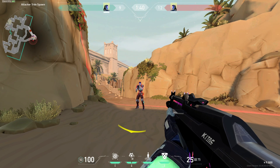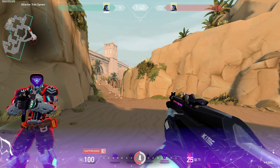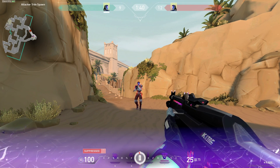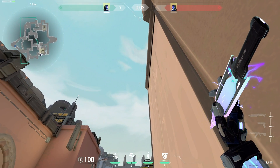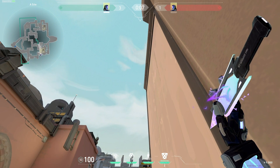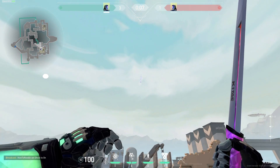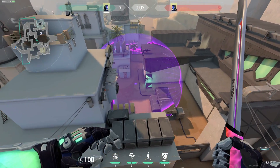This is what it looks like to be suppressed, and that 8 seconds is actually ridiculously strong — it counters post-plant lineups, which you'll see later on in this video. It doesn't actually have a range limit like Phoenix's molly or Yoru's flash, which allows you to make cross-map lineups, allowing KO to support his team from anywhere. Look at this lineup from A to B which will prevent enemies from using their abilities as they enter site.